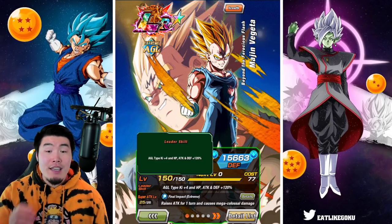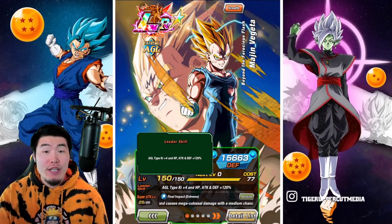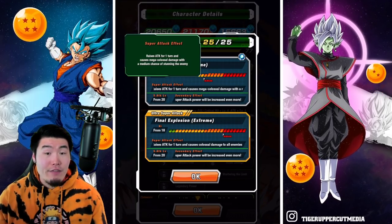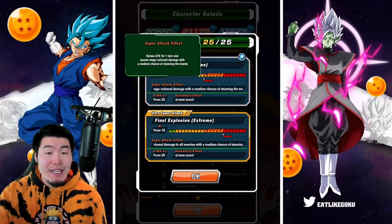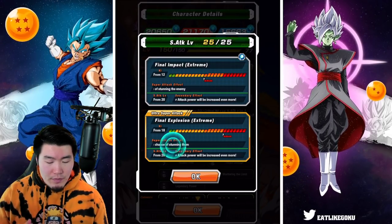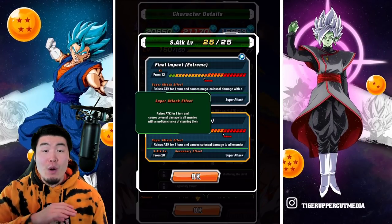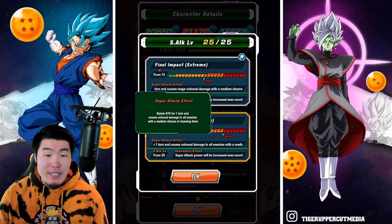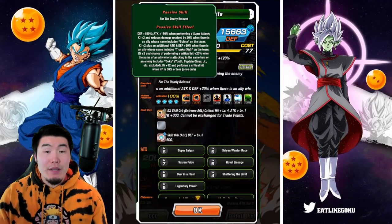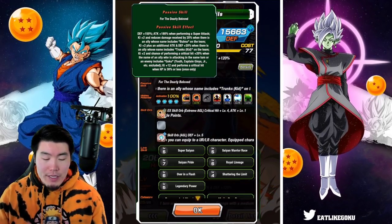Starting with his leader skill, it's AGL types Ki+4, HP, Attack, and Defense +120%. His 12K super attack raises attack for 1 turn and causes mega colossal damage with a medium chance of stunning the enemy. His 18K super raises attack for 1 turn and causes colossal damage to all enemies with a medium chance of stunning them. And then his passive is Defense +150%, Attack +180% when performing a super attack.